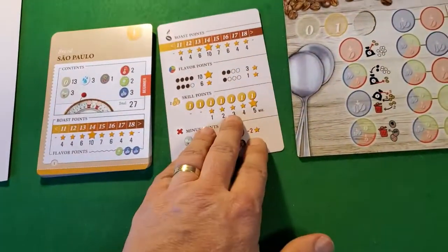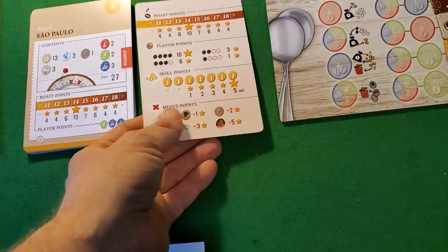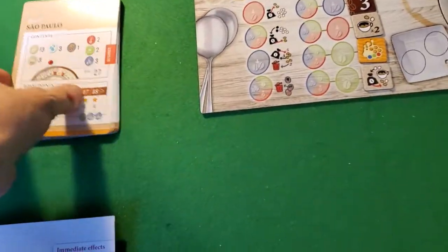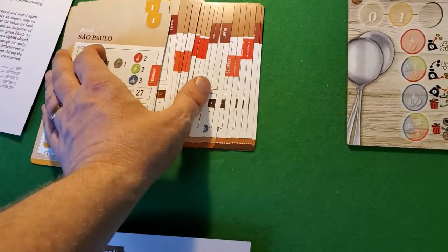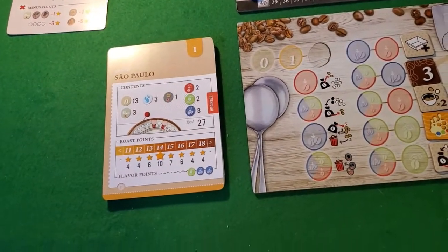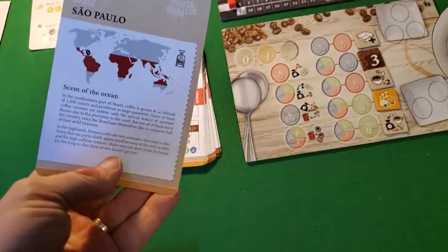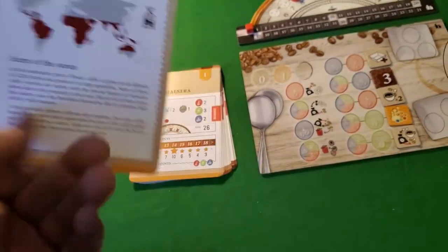You have the coffee sheet — a cheat sheet that tells you a little bit about where you're aiming when it's time to score. Then comes the big thing: a bunch of different recipes for different coffee types, ranging from beginner light coffees to medium and expert dark roasts. Each recipe differs in your starting material and target. There's a lot of variety here, and an excellent breakdown of the actual type of coffee, its roots and origins.